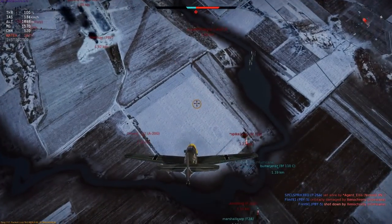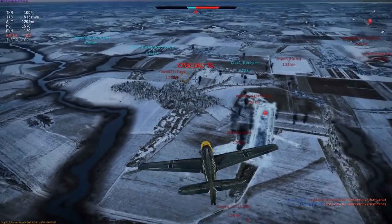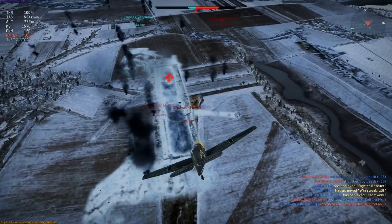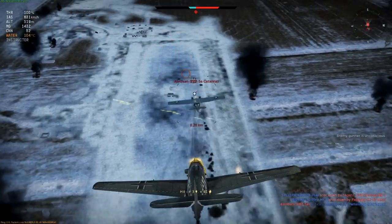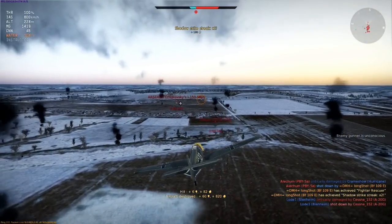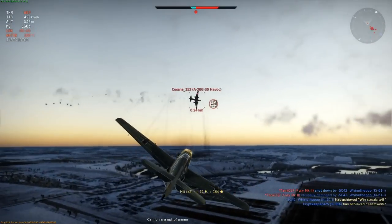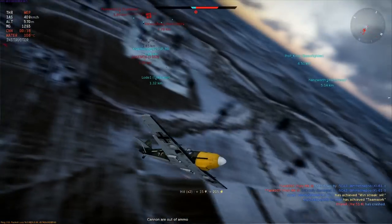I begin another diving attack. I'm watching multiple planes to see which one will provide the easiest option. In the end I settle for the PBY and target his engines and pilot. Then I dodge a few near collisions and put some deflection angle shots into the A-20 before climbing to reload. I knew from glancing at the minimap that this area had no other enemy planes around, but I'd better look around when I get the chance to make sure.